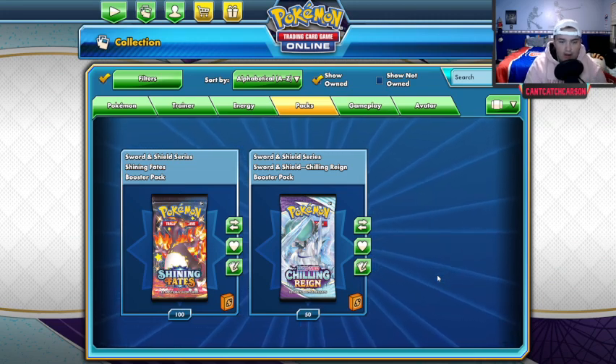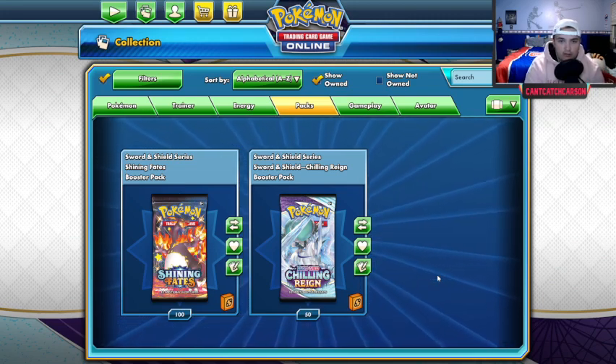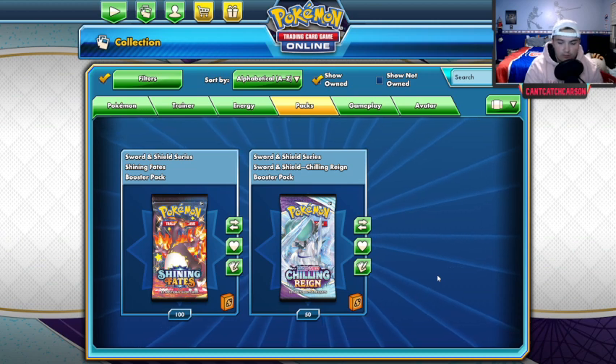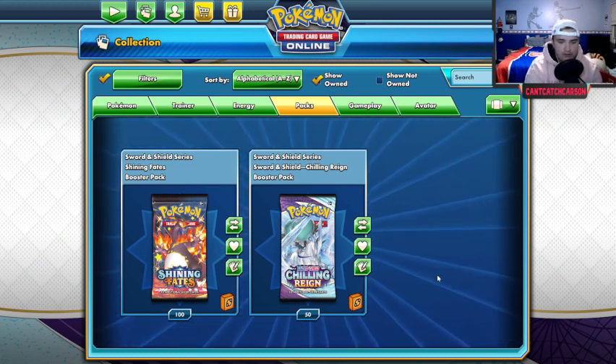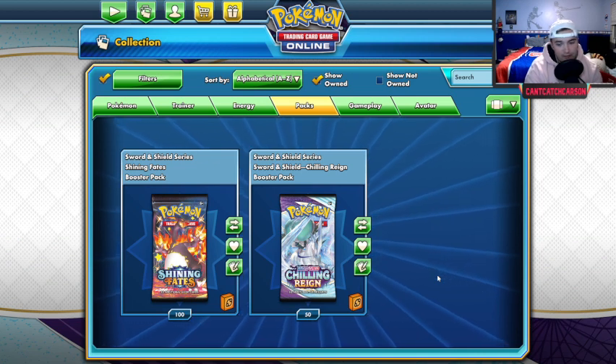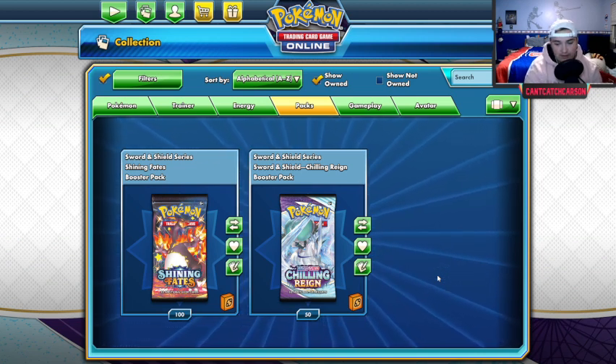Hello everybody and welcome to Can't Catch Carson's first YouTube video. This one will be a 150 Pokemon card pack opening — 100 Shining Fates, but more importantly and much more valuable, are the 50 Chilling Reign cards.